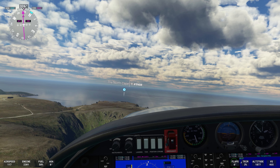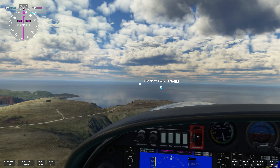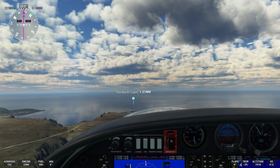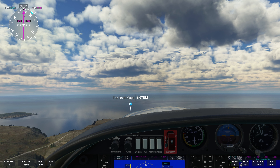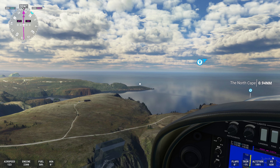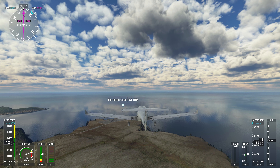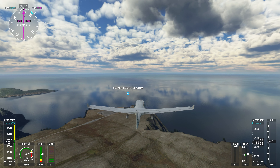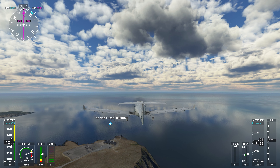And here we are — about one and a half nautical miles off the point. You can see the plateau there. If you're wondering what's built up around here, there is a visitor center built in 1988 on the plateau. It includes a café, a restaurant, a post office, a small museum, and a cinema. So not only can you have an adventure out here, you can have a bite to eat and watch something in the cinema.